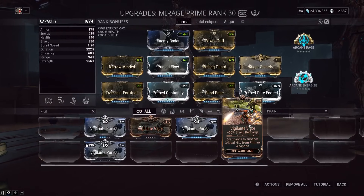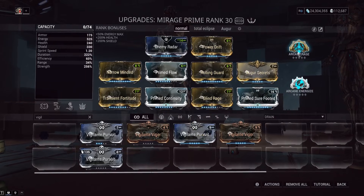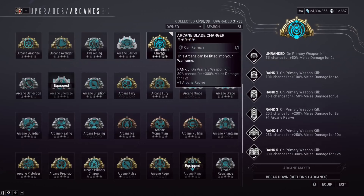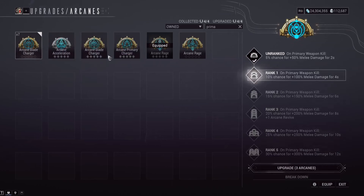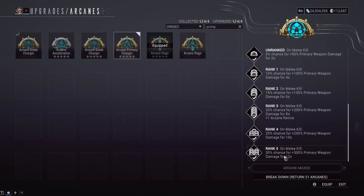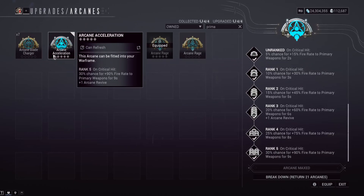A lot of the Hunter Munitions stuff is relying on crits, so getting orange crits applies your multiplier again, which is really nice. Vigilante Vigor — the shield recharge mod — I wouldn't recommend. As far as other arcanes: Arcane Rage, Arcane Avenger, Primary Charger where melee kills give primary damage and vice versa, and Arcane Acceleration for increased fire rate. It comes down to what's more important to your playstyle.